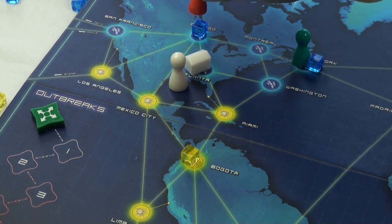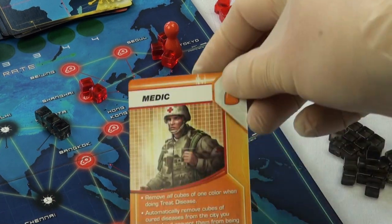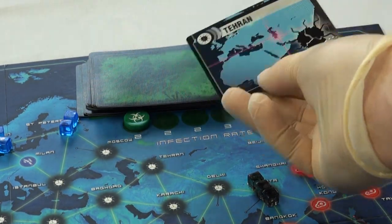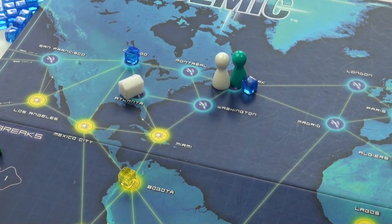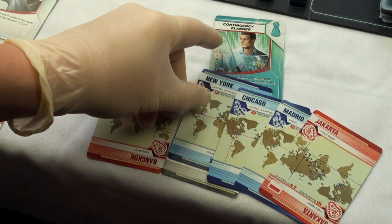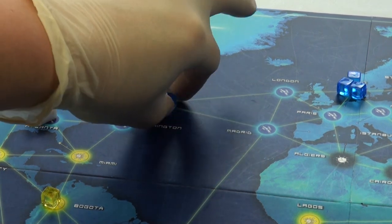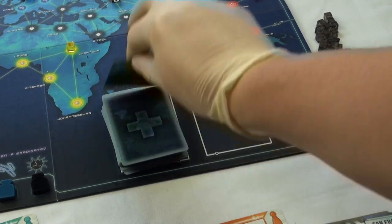The orange player goes next, using three actions to get to Tokyo, and his last action to use his special ability to remove all of the red cubes on that city. He draws his two cards and infects the next two cities. The scientist uses her actions to get to NYC, and then, seeing that her colleague already has two blue cards in his hand, passes her New York City card to him, bringing the group one step closer to finding the cure to the Blue Plague. She has one action left, so she decides to remove the last blue cube in her current city.